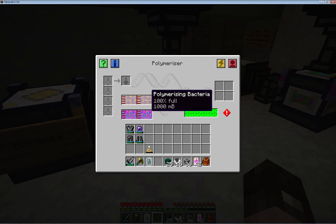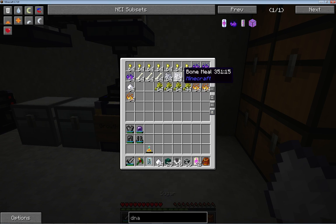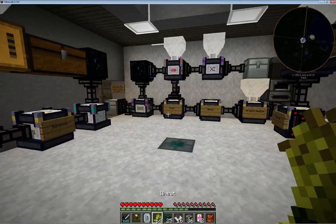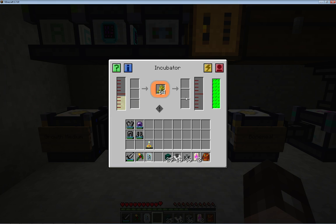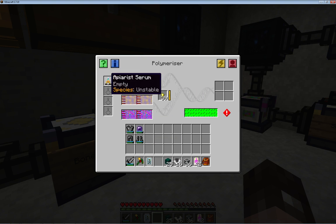The polymeriser also needs polymerising bacteria and some gold. If you don't put the gold in it's going to take an absolute age, so I always chuck some gold in there. To make those bacteria it's the same process as before: water and growth medium in there, then in goes the wheat. This makes the growth medium into bacteria and pumps into the third machine which requires bone meal. Bacteria and bone meal combined gives you the polymerising bacteria, which goes in there.